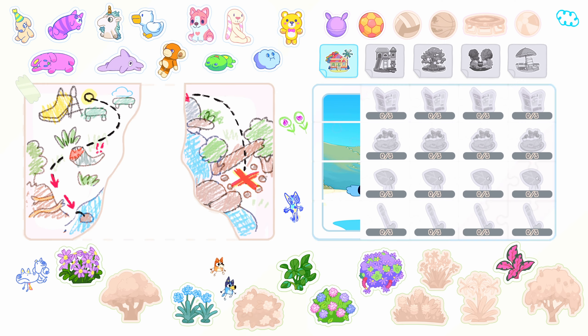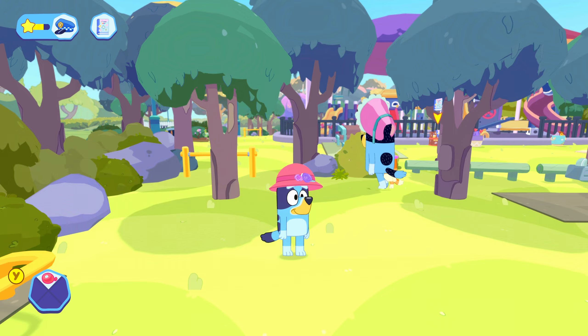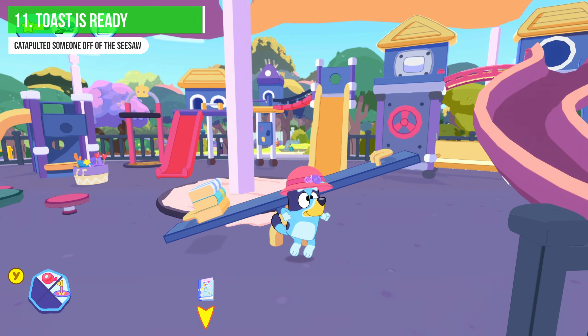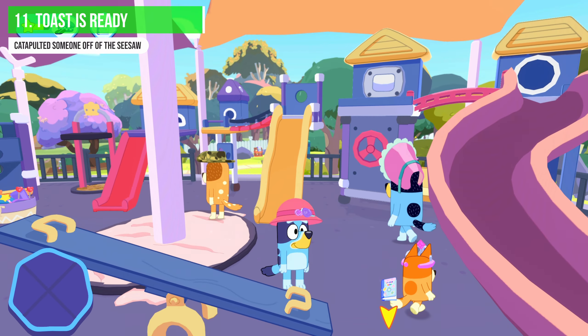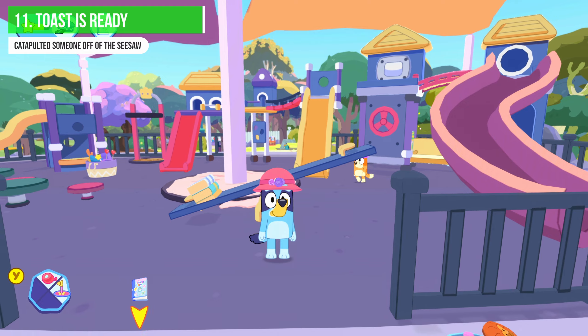We've now unlocked the playground area in the book with two map pieces. Head over to the park and for achievement eleven — 'Toast is Ready' — jump on the seesaw and hold A. It will catapult someone off. That's your 11th achievement, nice and easy.